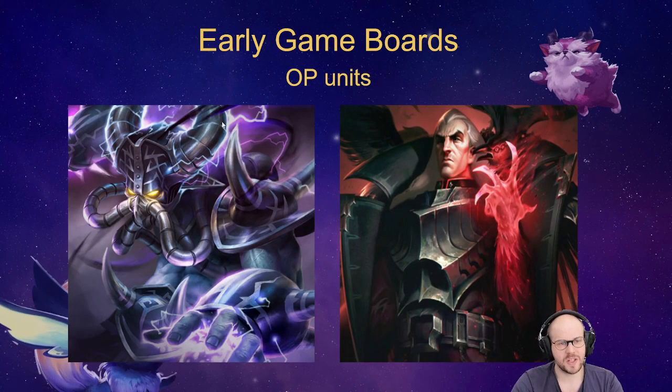Two standout OP units: Kassadin is one of the strongest units right now. He retained his Protector buff and doesn't need any other Protectors to activate it, so he creates a shield and has the highest HP of any one-cost — making him the best standalone sprinkle unit. Swain is also amazing, especially at two-star. I personally played Kassadin as my tank until Stage 4; with Stone Plate and Redemption he is extremely hard to kill and buys tremendous time for your backline to deal damage.